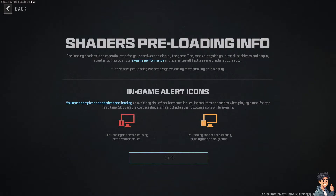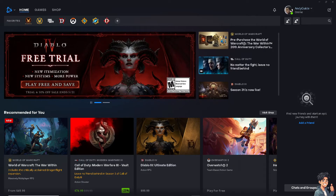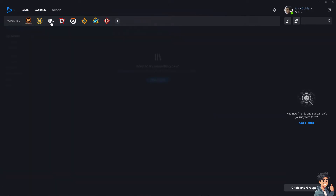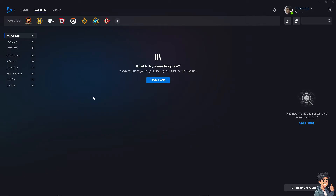If you are experiencing an issue where the shaders preloading process in Call of Duty Modern Warfare 3 or Warzone is stuck at zero percent, here are several potential fixes. Number one: restart the game and launcher. Close the game, exit Battle.net, restart the launcher, and relaunch the game to see if that fixes the shaders preloading progress.